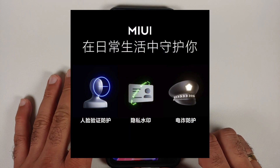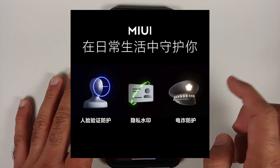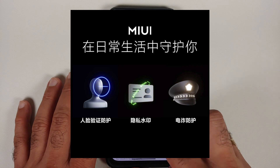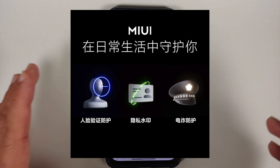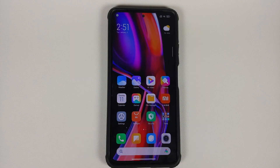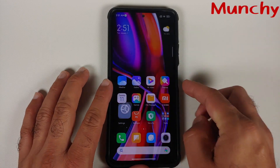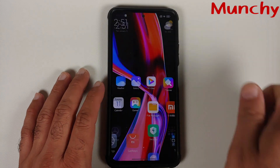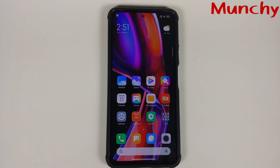During the MIUI 13 presentation they announced fraud prevention and other privacy features in the privacy options, but I can't find those on this specific build and I'm not sure if they'll make it to global builds. That covers the new features of MIUI 13 China build — hope the video helped. Likes, shares, and subscribes are appreciated; feedback and comments are more than welcome.